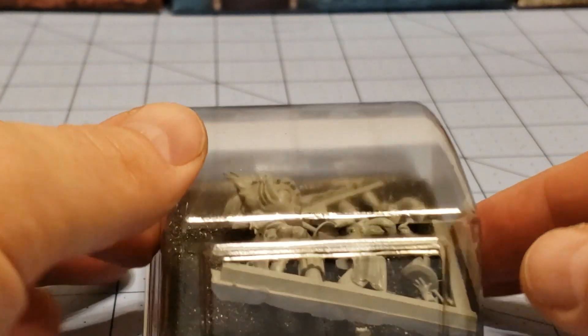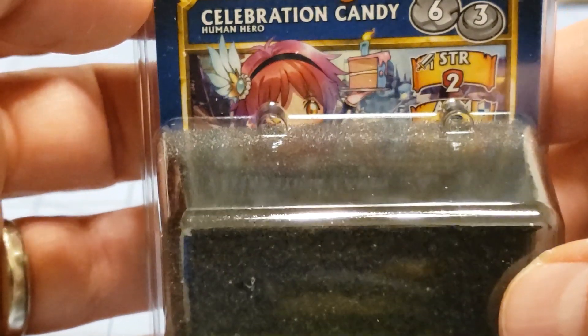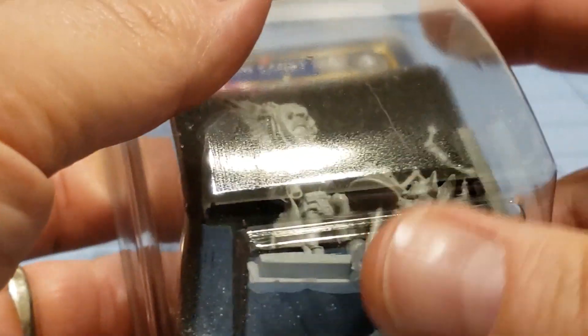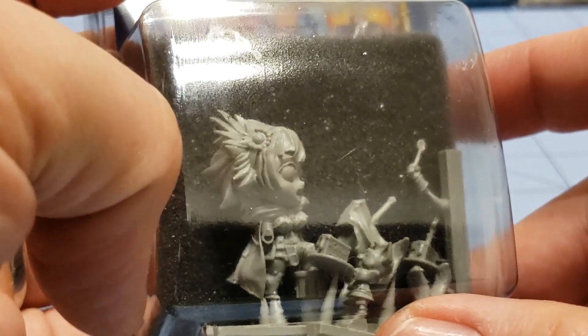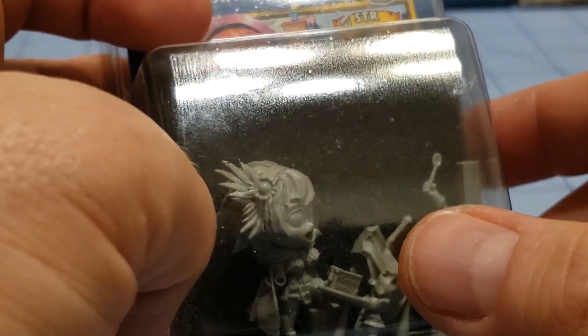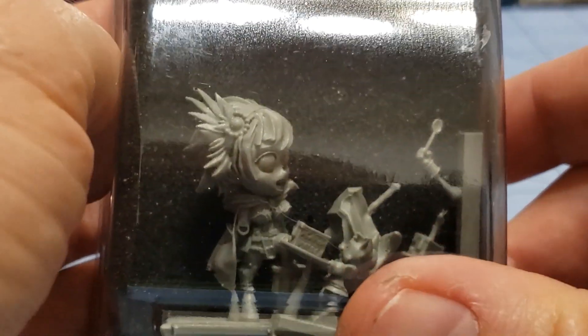Hey everybody, welcome to Obscurities and Miniatures. Today I have a new release. I've got Celebration Candy from Soda Pop Miniatures or Ninja Division — or both of them, or one or the other — but she is the newest model. Just like Kingdom Death had their 10th anniversary, so is Ninja Division or Soda Pop, or whoever they are these days. It's Candy's 10th anniversary, let's say that.